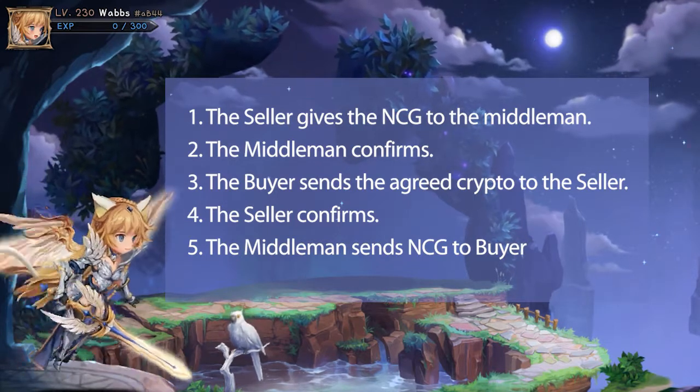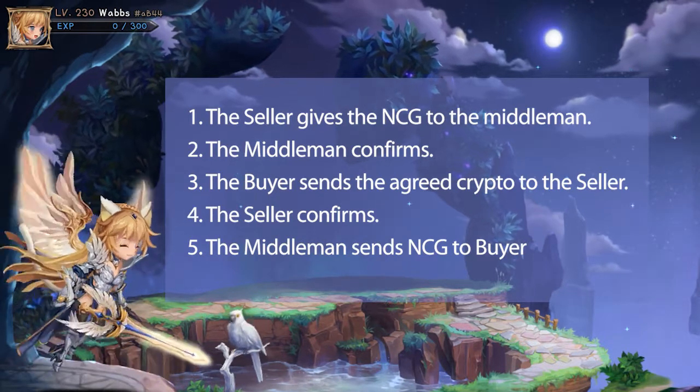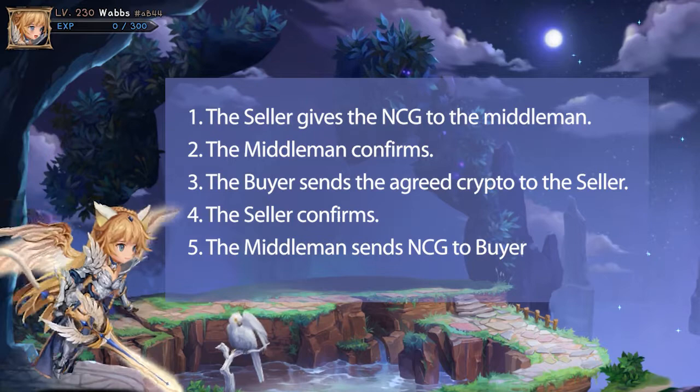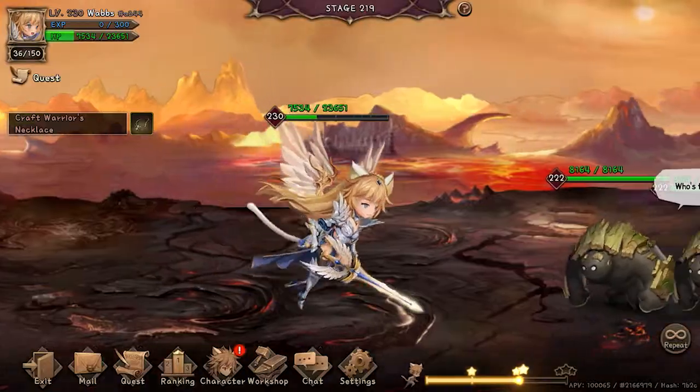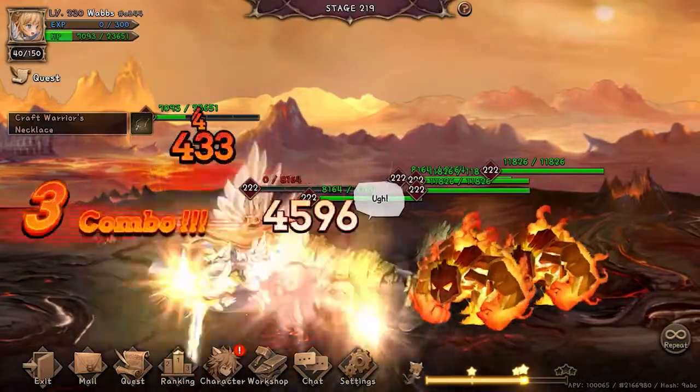The middleman sends NCG to the buyer. NCG has no transfer fees, so that's why we are usually recommending this method. As long as the middleman is a trustful person, this system can't fail and scams are impossible.